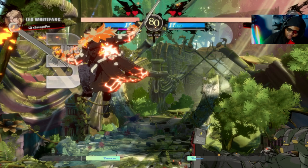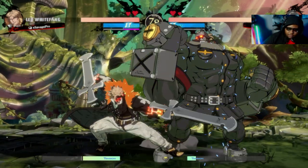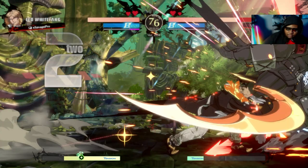When players stagger their buttons — not using them immediately as part of a string — you can always punish the gaps with DP. My opponent tried to take his turn back with super armor, and that's when Defensive Stance really comes in handy. I did 5H and immediately went into Defensive Stance to punish any super armor shenanigans or Mega Fist he could have done.